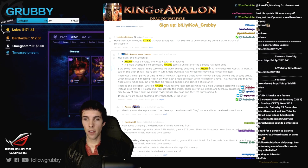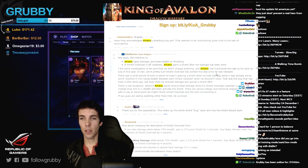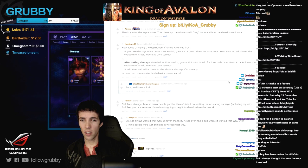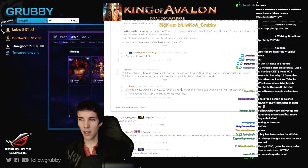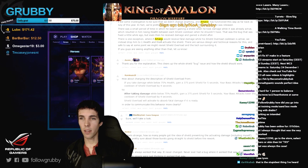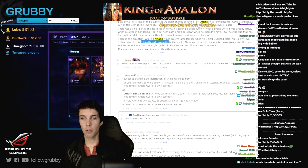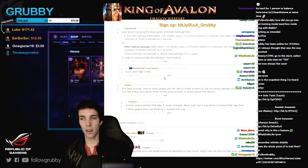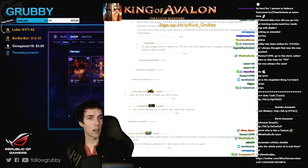The developer says they did some investigation to be sure: 'We didn't change anything and Artanis has functioned this way as far back as July of this year. We're pretty sure Shield Overload has worked this way since he was released.' So — mass hysteria? The developer is saying it's never been different. There is one exception: if Artanis would receive fatal damage while Shield Overload cooldown is active, they instead drop him to one health and then activate his shield. There are various design and technical reasons for this, and they say they might revisit Shield Overload at some point. If you're seeing anything other than that, let them know.